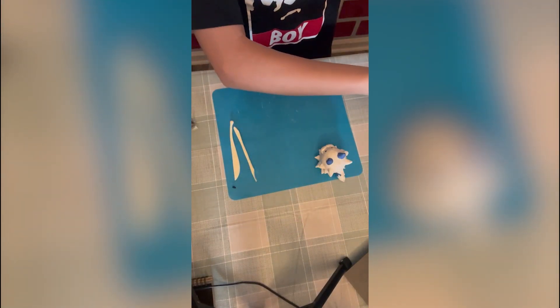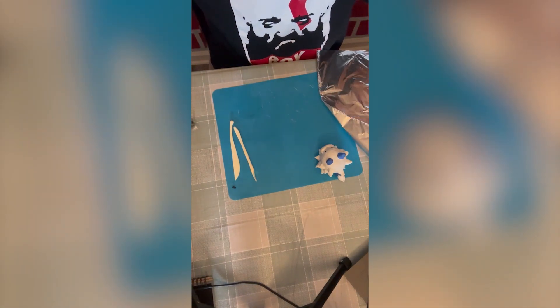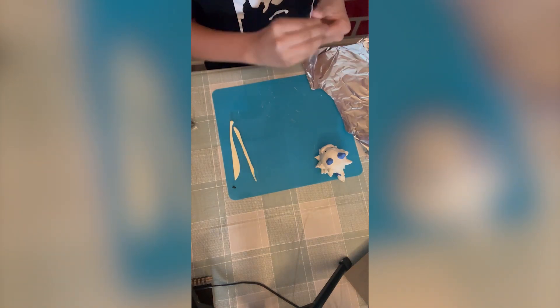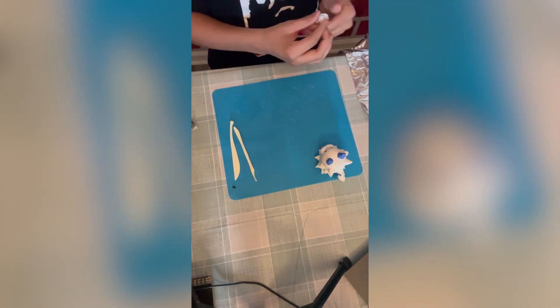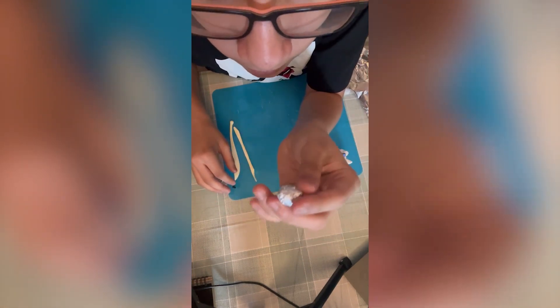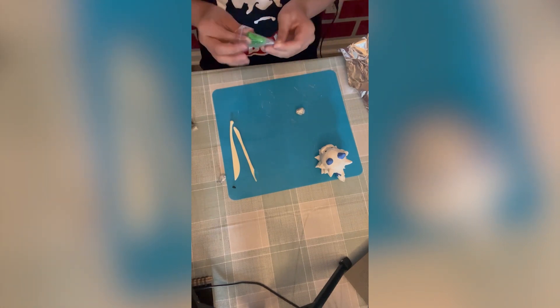And now I only have one more Pal to make, and that is Tansy. I got an idea to make this easier — I'm just gonna build every body part and then connect them together. I'll build over it.